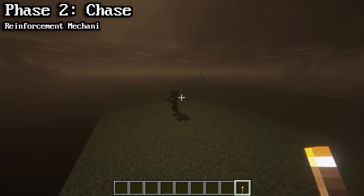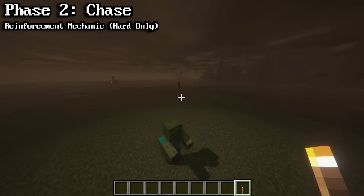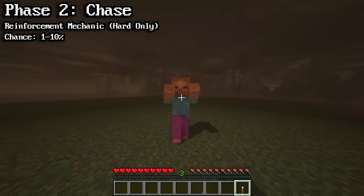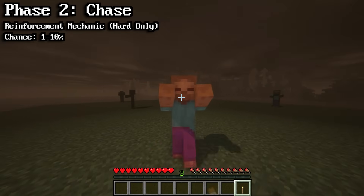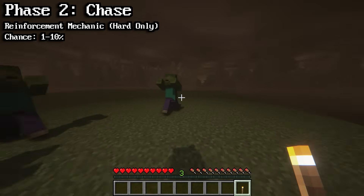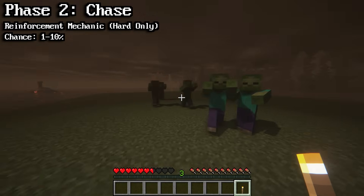In hard mode, zombies have a reinforcement mechanic where they can spawn more zombies to help. Any time a zombie is hit, there is a 1–10% chance of that zombie calling reinforcements. If that chance hits, another zombie will literally spawn in and head over to help. This request for reinforcements can be called up to 50 times by the same zombie.